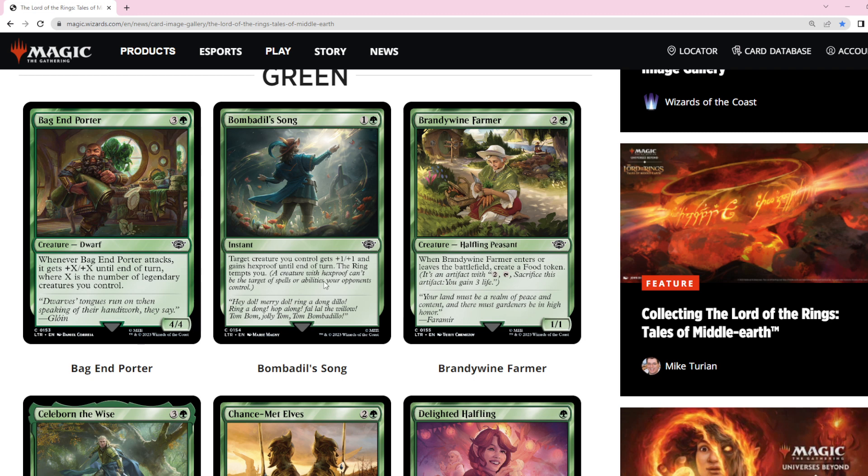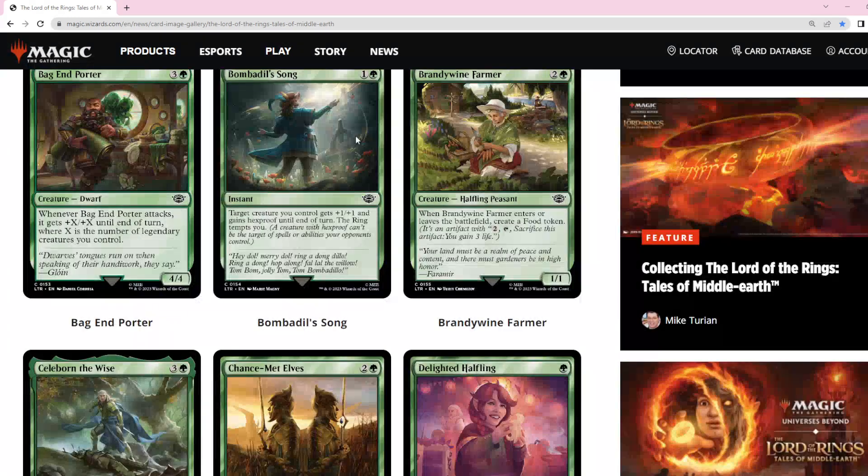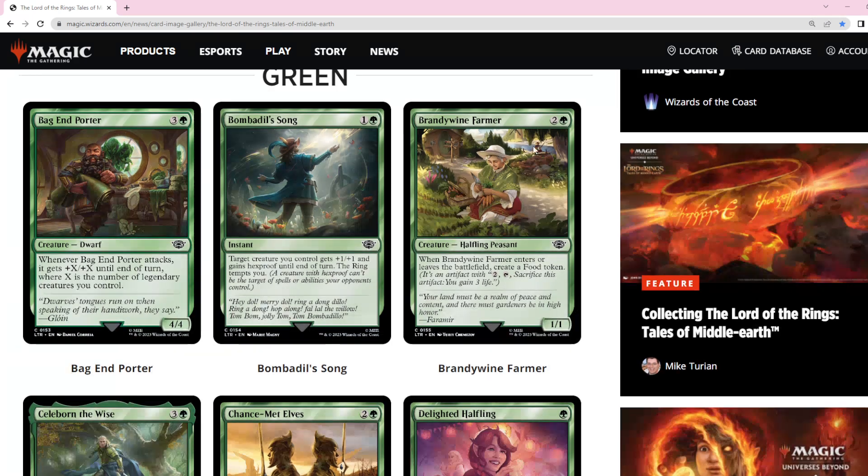At one mana you have Snakeskin Veil, which is the most efficient and a very good card. I don't think this card is good enough. The fact that you can have this in your hand and not be able to use the ring temptation until your opponent walks into your protection spell with their removal spell means it's just not where you want to be. You can't even force it — if it had indestructible you could attack into a bad blocking situation and use the indestructible part to keep your creature alive while triggering the ring temptation.